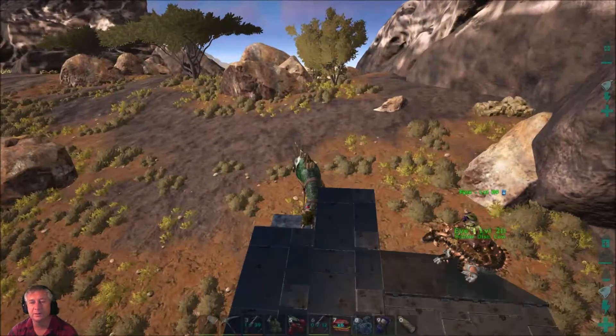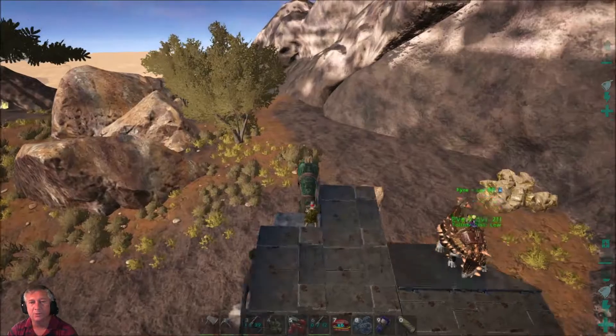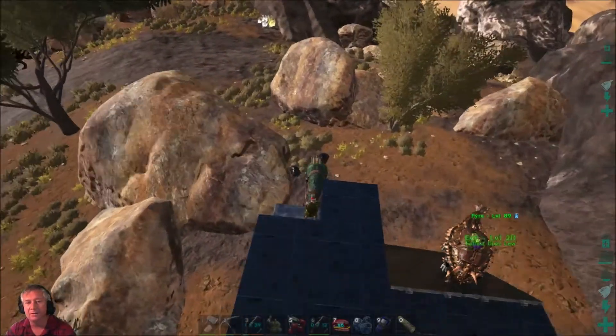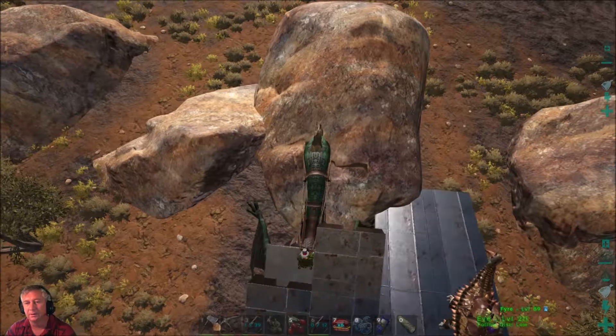You can easily collect a thousand sulfur off just this one outcrop. We don't really need the sulfur so I'm going to be moving on. There's a Carno in the front there but I'm not worried about it.